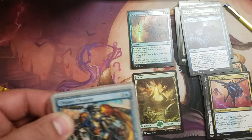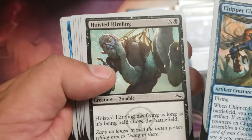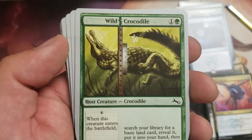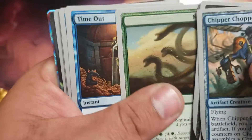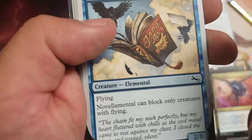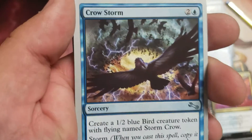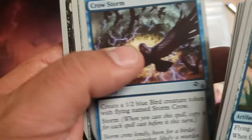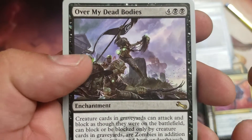All right, now the fun one! Chipper Chopper, Hoist, Hireling, Paniac, Wild Crocodile, Chivalrous Cavalier, Multi-Headed Timeout. Novellamental — sick! Inhumaniac. Crow Storm — ah, Crow Storm! That's sick. Knight of the Last Breath, Over My Dead Bodies — these are the rares.